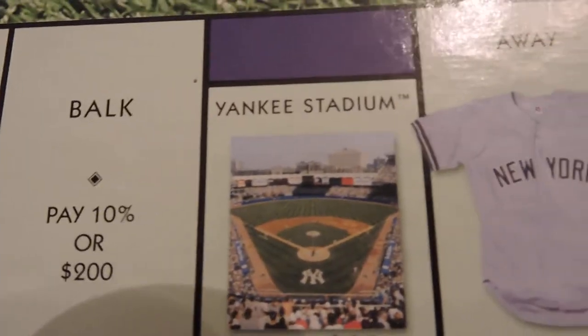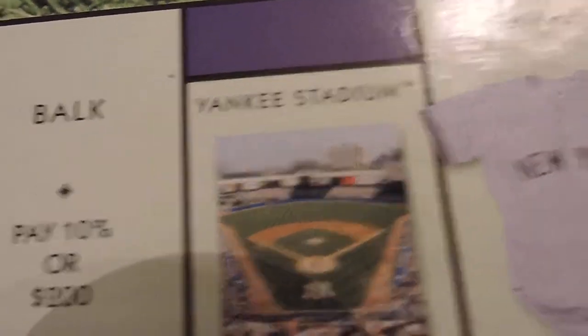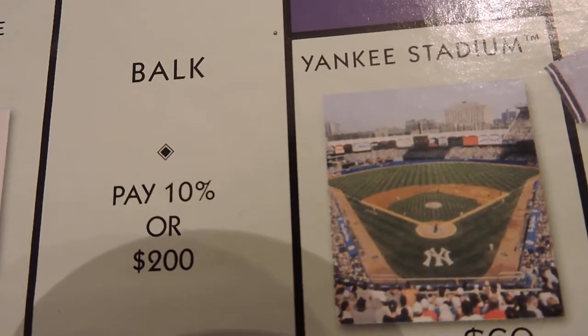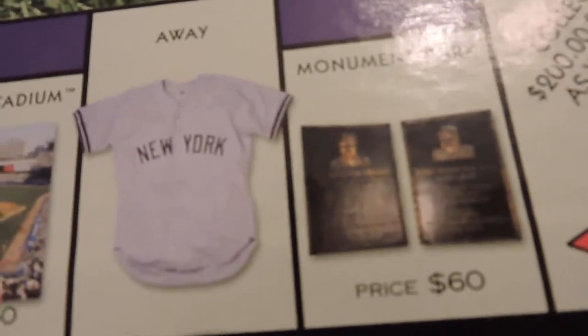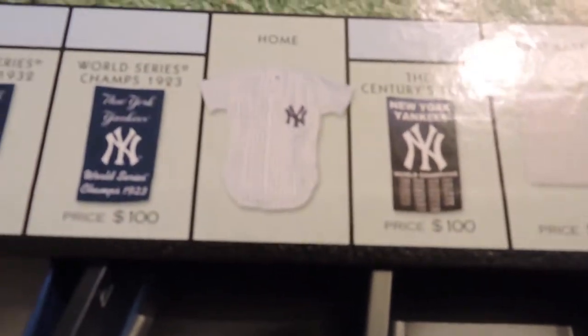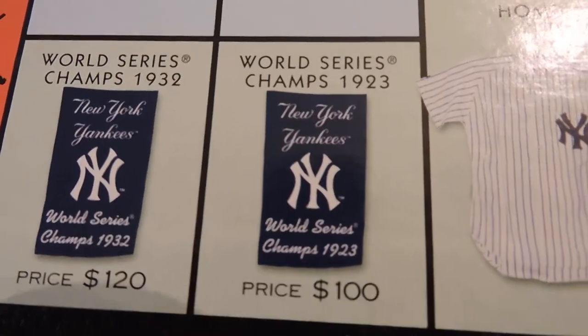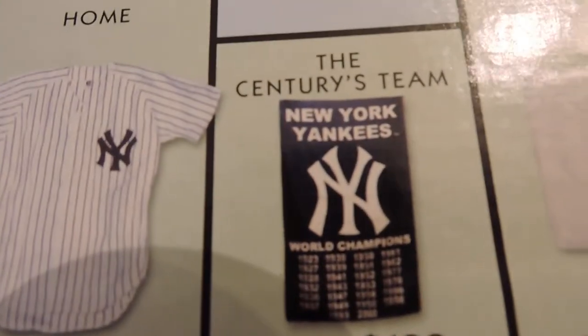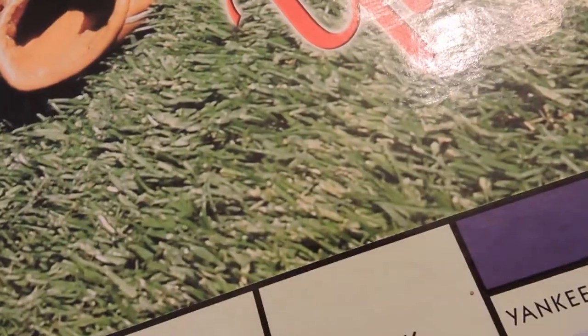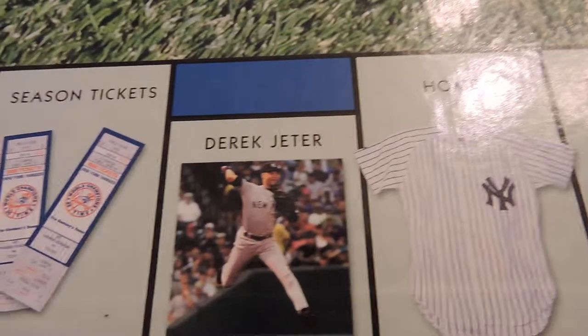These are players who aren't being mentioned — that's Gehrig and Ruth again, the Hall of Fame. Because they decided to go with World Series champs, '32 and '23. Where's '27? How could they not have '27? This is getting me angry.